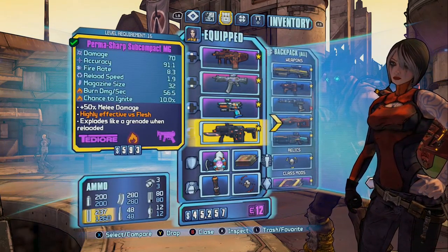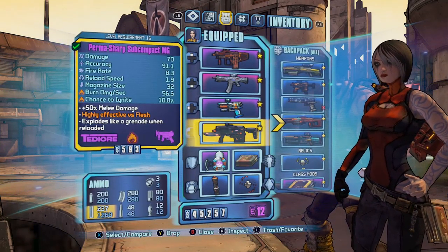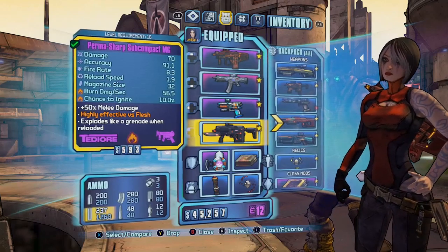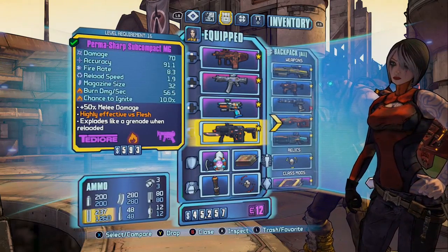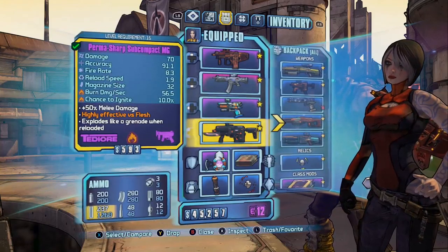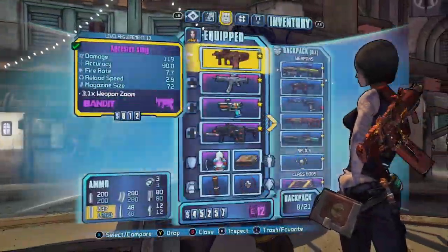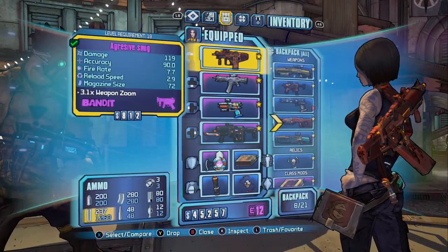Now that you've got everything set up, Cynical Cloud will guide you through these simple steps. Alright, thank you Carlo. This second method is one of the best for duplicating multiple items all at once. What you need to do is pick a location you feel safe in. We picked Sanctuary since I'm going to be the one duplicating — Carlo is the host of this game.